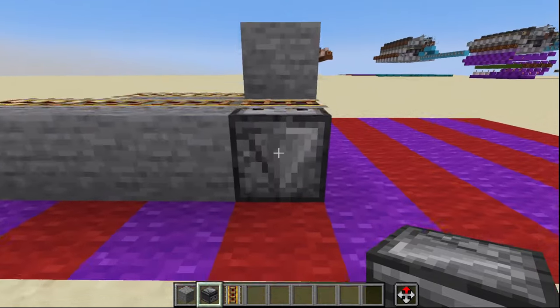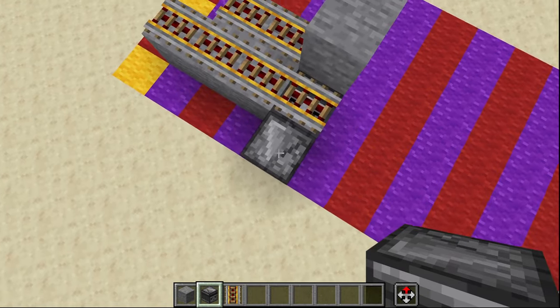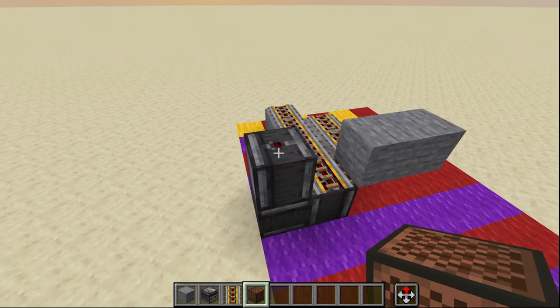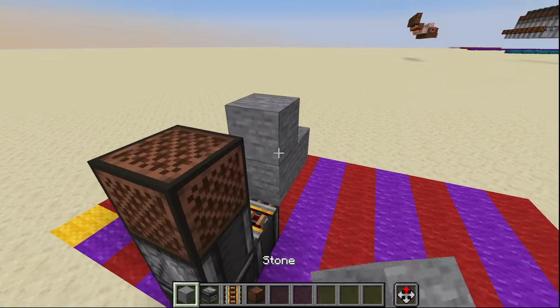Coming back around over to this side we are going to place one observer facing into this observer, with another observer facing into that one. On top of this observer we're going to place a note block with a temporary block right there.